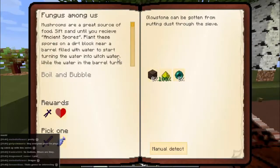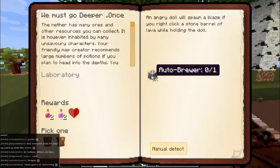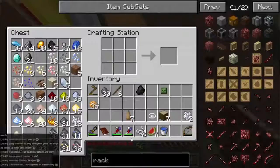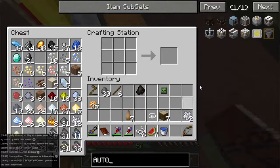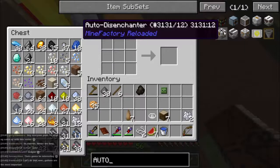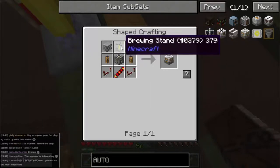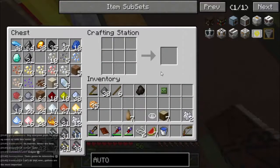Looking at quests: can't quite do the learning to sky block one yet, though I have found some ancient spores. Pastoral life - can't do that. 'We Must Go Deeper' - I think I'll probably make an auto brewer. An auto brewer requires a brewing stand, but I can't do that yet because I don't have a blaze rod. I want to fish for it but I don't want to go into the Nether until I can fly. So that one goes back to the book.